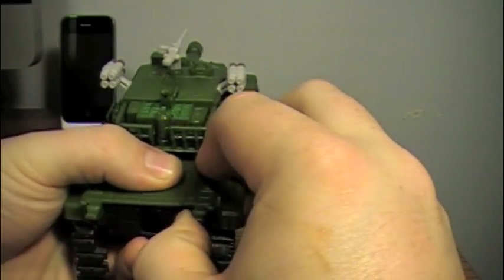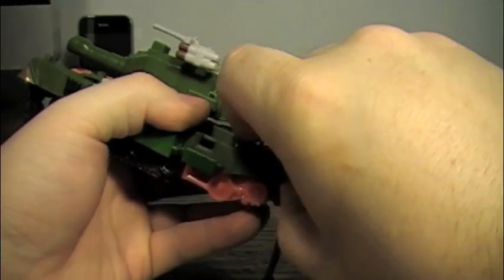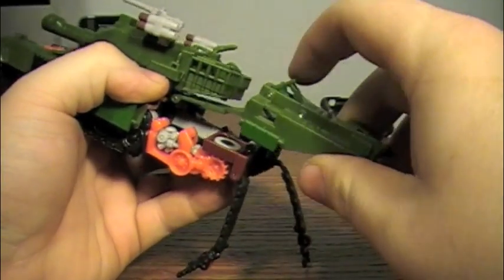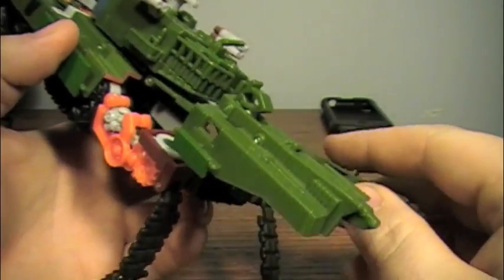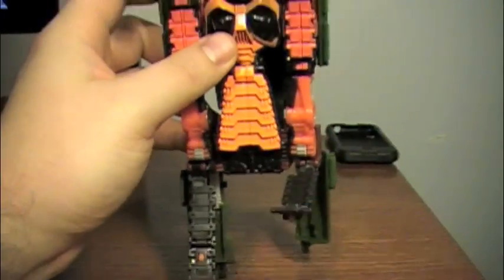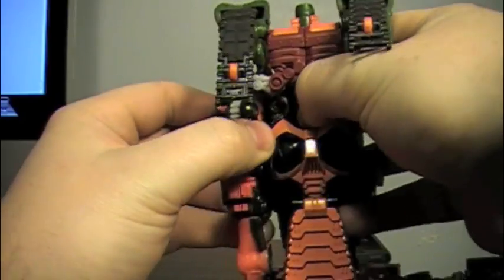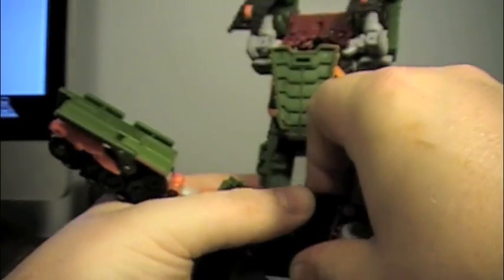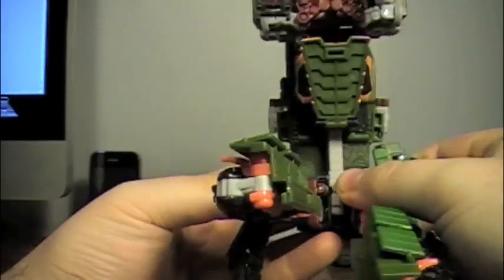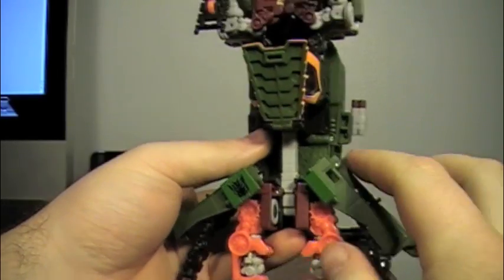Going to the back, detach these little side pieces here and fold them back. Doing that will pull out this little section that you can put one of his blades into later. Then looking at it from the bottom, go to the side which will become his legs — flip this little section up and flip it all the way around. This part is a little tricky because these tend to get stuck, so I like to go ahead and start folding in the waist. You can see this forms kind of a skirt type thing.